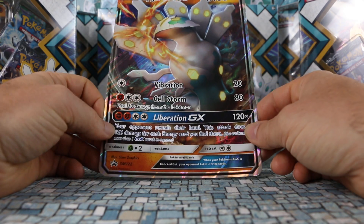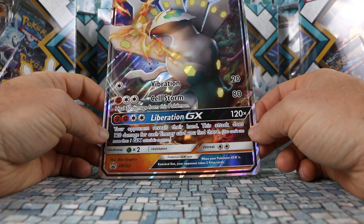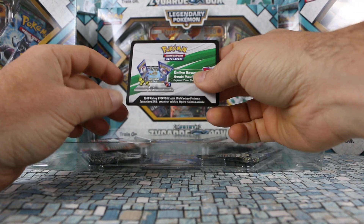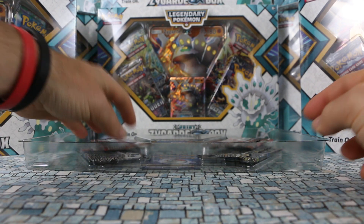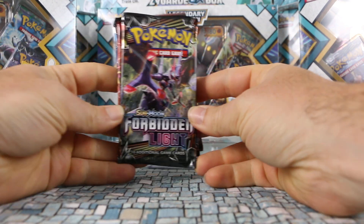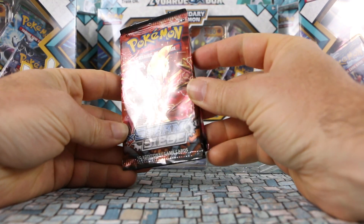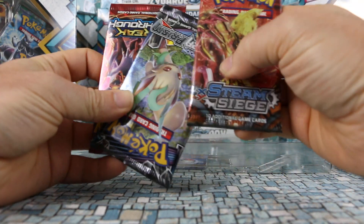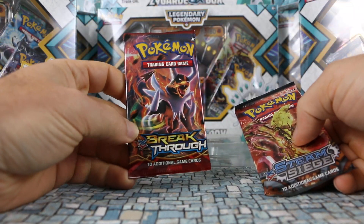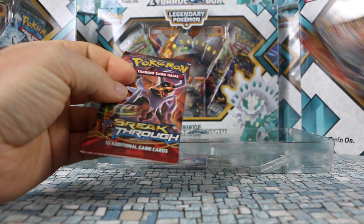I'm not sure how much play it's actually going to get unless you can guarantee someone is going to have a ton of energy in their hand, but it looks pretty cool. Like always, you get a code card which unlocks the promo in the game. For packs, there's Forbidden Light — the most recent set — Steam Siege, which is like two years old now almost, Ultra Prism which is the second newest, and Breakthrough.